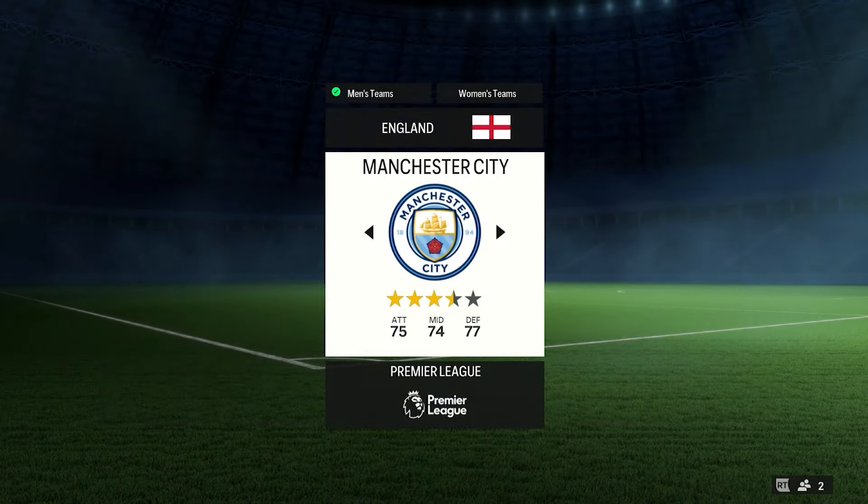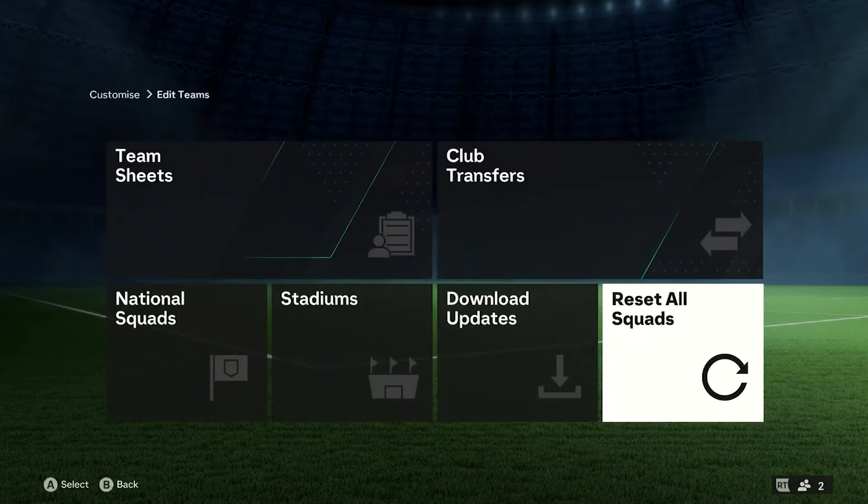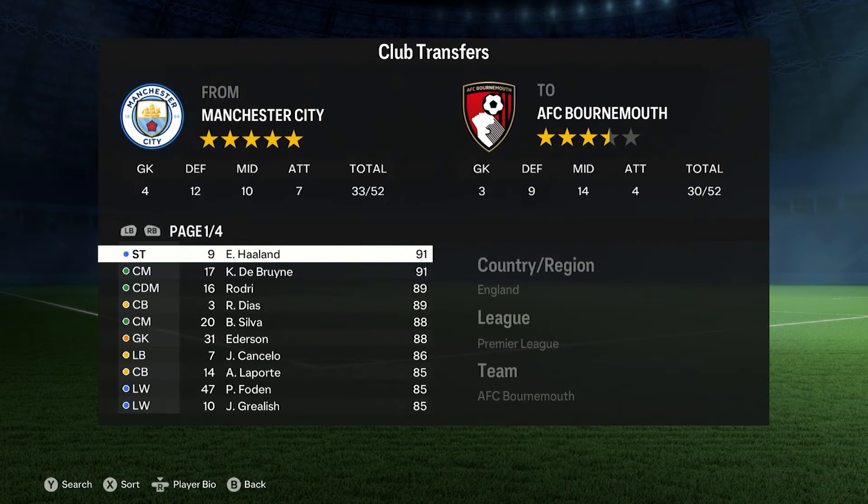If you do make a mistake and you've transferred everybody everywhere and want to reset it all, you can obviously reset everything and that will reset it. Then as you go into the transfers again, you will see Haaland.